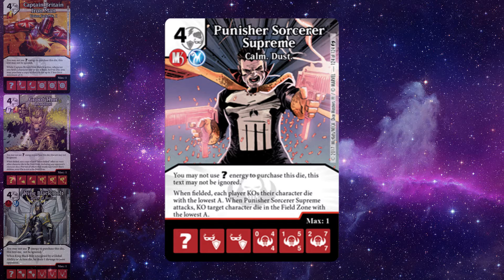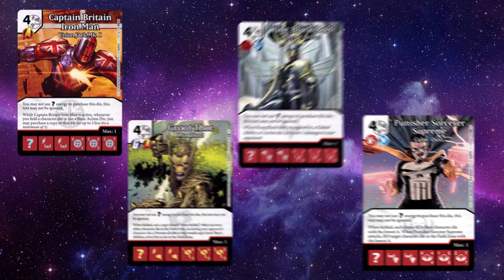Sadly, it appears we saved the worst for last. At the very least you're getting a four-cost character with a potential 7/7 side that KOs two sidekicks — one yours and one your opponent's. This could high-roll and KO something like a Rip Hunter, Shriek, Dwarf Wizard, or Ronin — all with one or two attack sides. After fielding you can attack with Punisher and KO the lowest attack character, with the attacker able to break ties. At best you KO two of your opponent's character dice at the cost of one of your own — decent, but it doesn't stand up to the other three What-If super rares. I don't expect to see this in constructed.